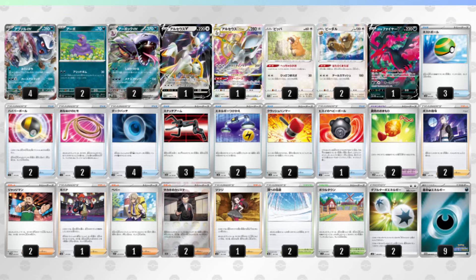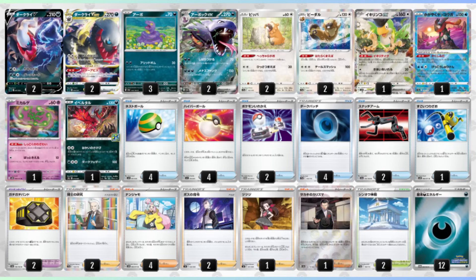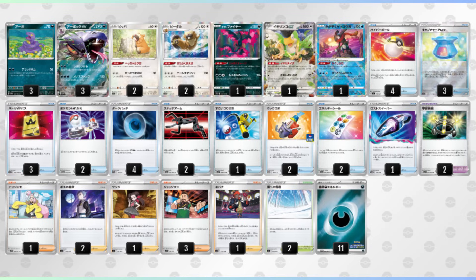Giovanni could be an interesting partner for Arbok — it sends an energy from your opponent's active into their hand, while also accelerating energy from your hand. Another list features Darkrai V-Star. Darkrai's V-Star power puts 2 items back into your hand from the discard pile, perfect for reusing Dark Patch. So while you're annoying your opponent with Arbok, you're also building up damage for Darkrai to take a big one-hit KO later on. This final version puts the focus solely on Arbok — you still play Path to the Peak and Judge, but you want to utilize Squawkabilly EX and Radiant Greninja instead of Ekans to have a fast start.